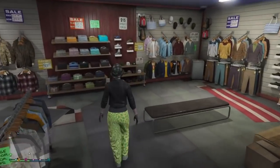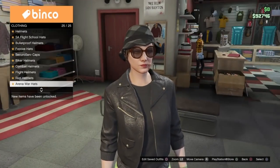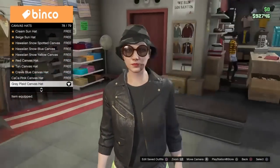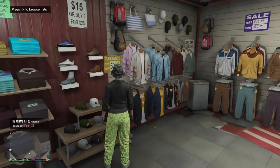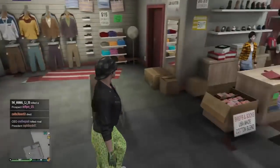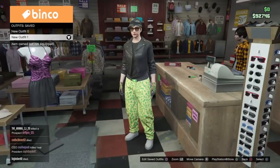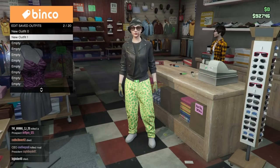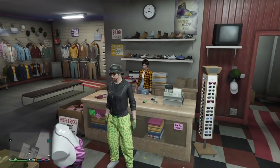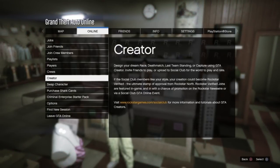Finally, go over to the hats, go into canvas hats, and get the black plaid canvas hat. Once you have all of this on the same outfit, go ahead and save it. Once both outfits are saved, open up your pause menu, go over to online, and go into creator mode.